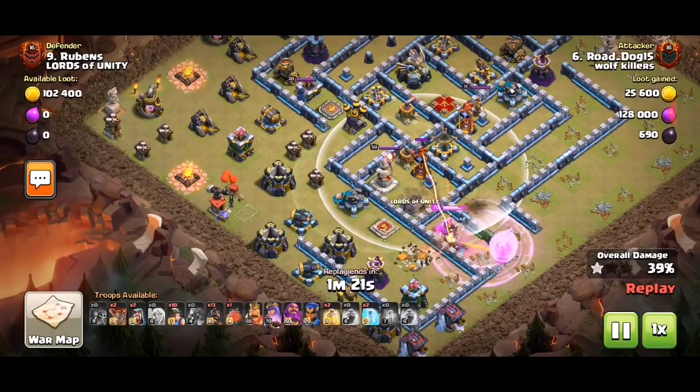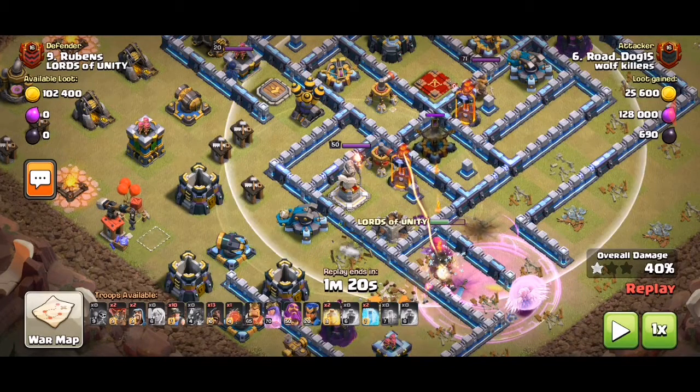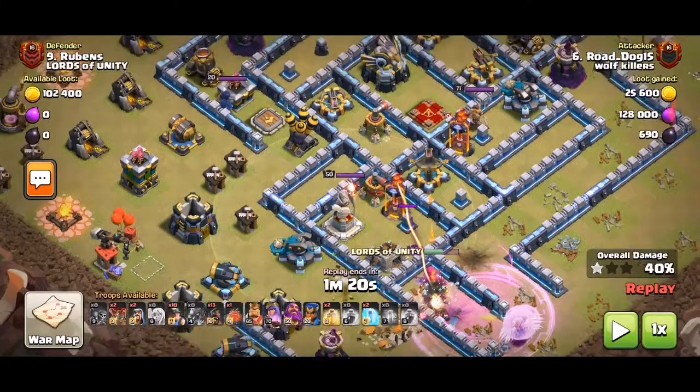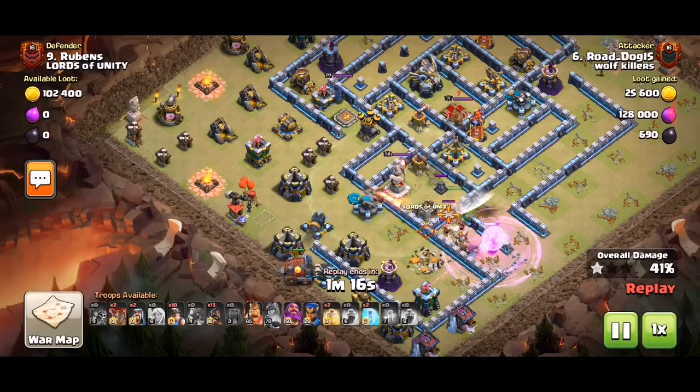I think she needs a freeze right about now, because you need to freeze. You can either freeze these three buildings — mortar, sweeper, and expo — or sweeper, mortar, and warden. Either way is good value. She needs to freeze now.